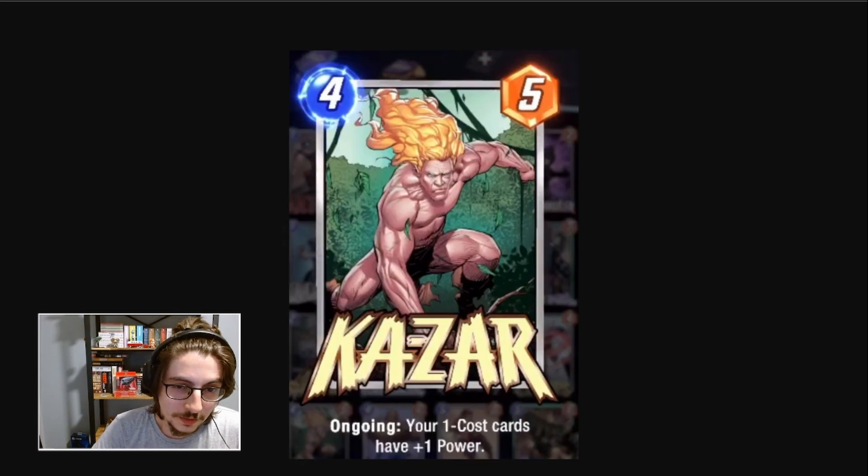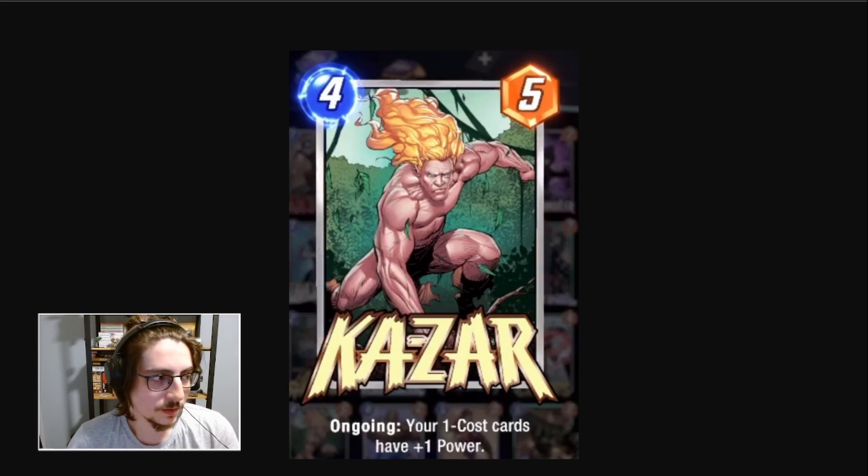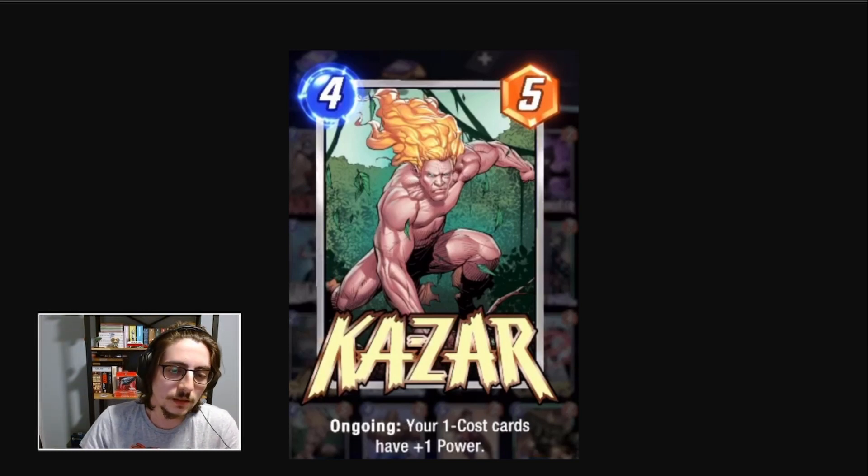We got Khazar. 4-cost 5-power. Ongoing: your 1-cost cards have plus 1 power. I noticed something — it's really easy to get full locations, you only have 4 spots in each one. If you have lots of 1-cost cards, you won't be able to really get power on a single location without big hitters. I think this can see play in decks that have ways around that, and will be good in decks with lots of buffing around it with 1-cost cards. It's still early to tell.